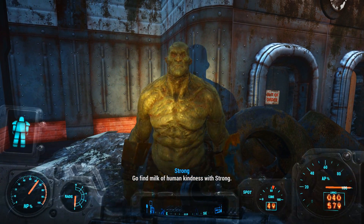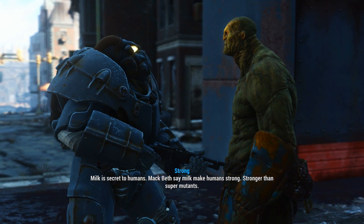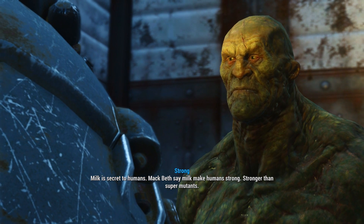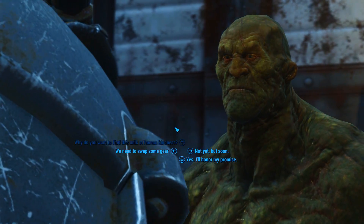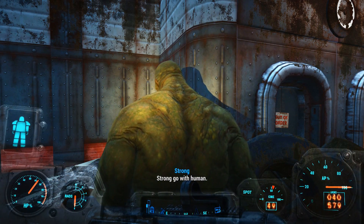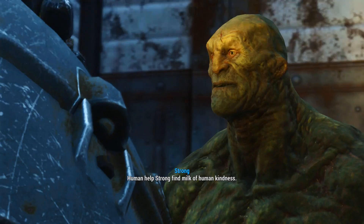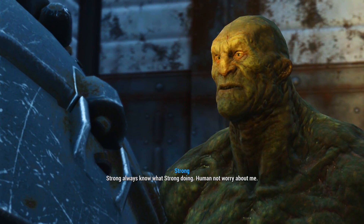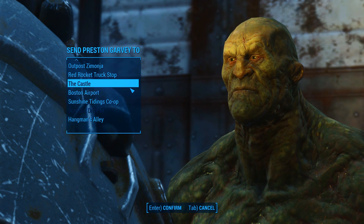Alright Preston, I'm gonna send you back because this guy's a companion now. Hey Strong — go find the milk of human kindness with Strong. Why do you want to find this milk of human kindness? Milk is secret to humans — Macbeth say milk make humans strong. Stronger than super mutants — Strong find milk, drink milk, make super mutants stronger than humans. Strong go with human — human help Strong find milk of human kindness. Strong learned secret of humans.